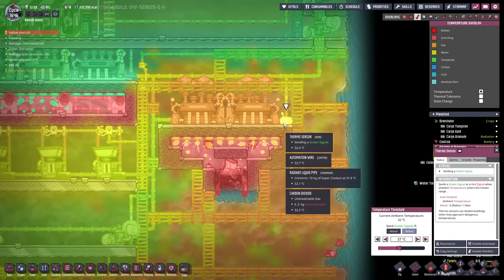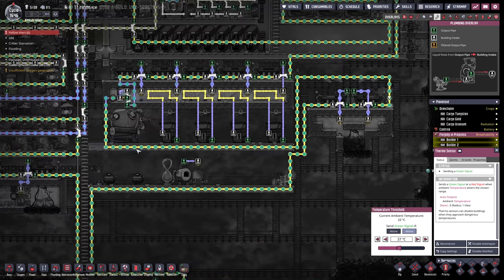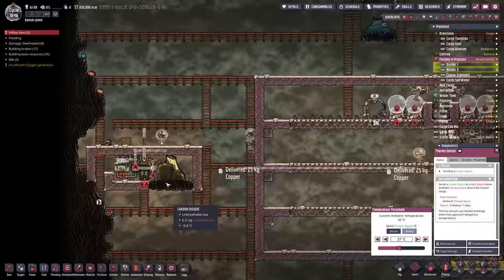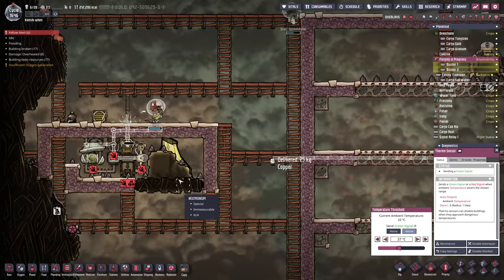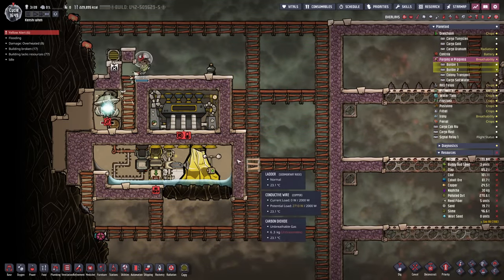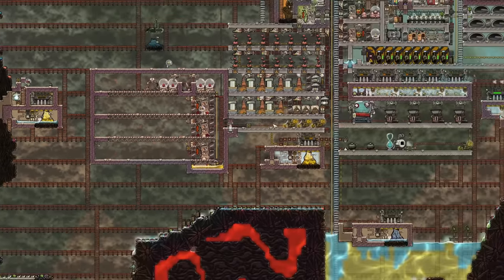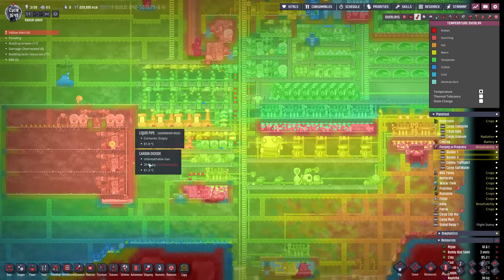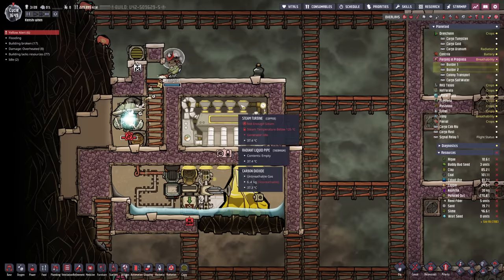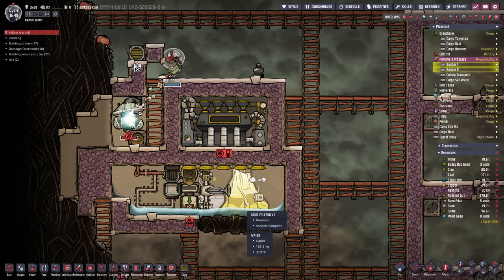The cooling loop is handling it just fine — so glad we did that giant base-style cooling loop. This one's going to be more awkward though — it's really far away. I think we'll go with a self-cooling one. This one posed a challenge considering how far it is from our main cooling loop, so instead we just went with a self-cooling steam turbine — the 95°C water coming out should cool down the steam turbine enough to keep up with a single gold volcano.